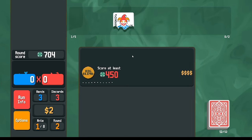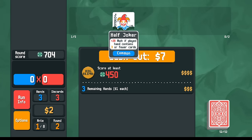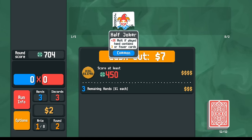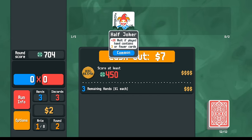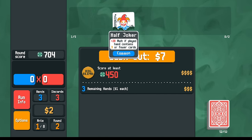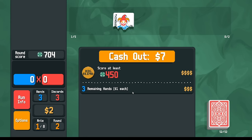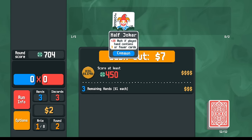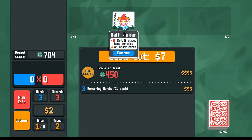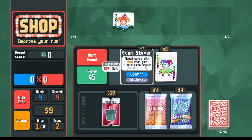The Half Joker's plus-20 mult is insane and very powerful early on. The tough thing about it long-term is that card enhancements and jokers that trigger when you play certain cards scale better when you play more cards. Playing only three cards really reduces you to three-of-a-kind at most, or pairs. If I have another source of chips to go with the Half Joker, that makes up for only playing three cards - so I'm mainly looking for a chip source to pair with it.